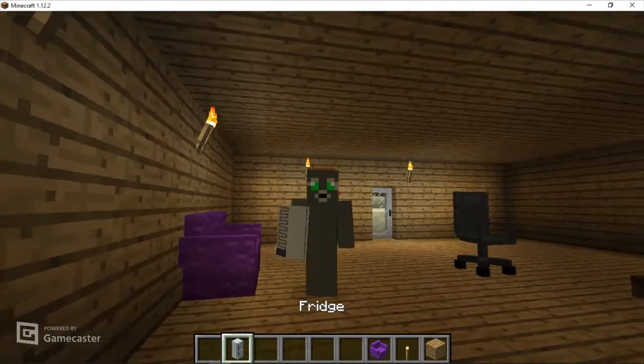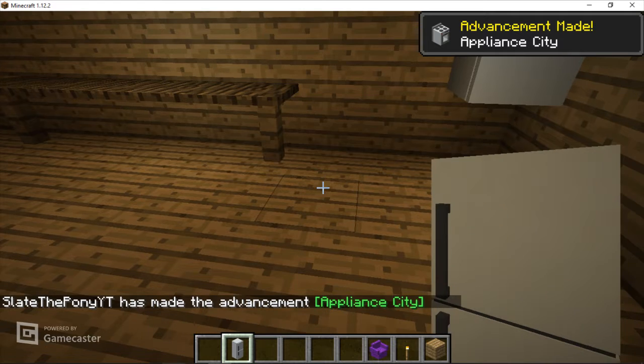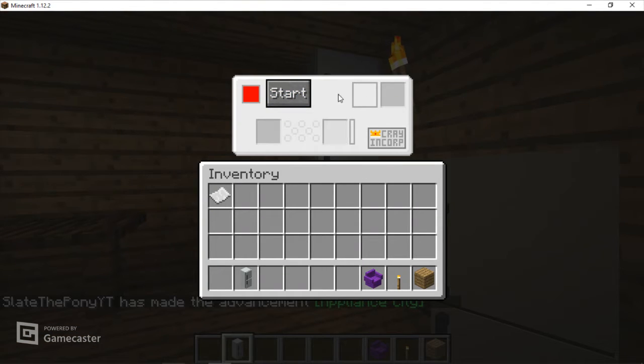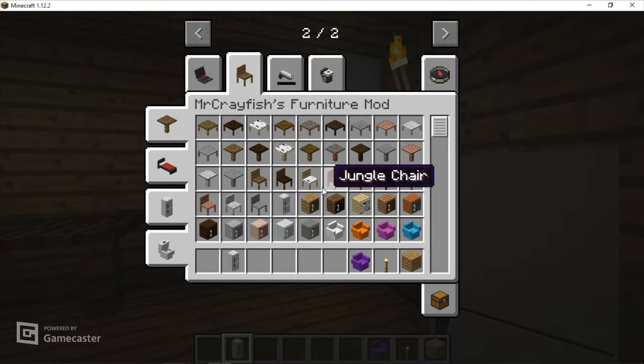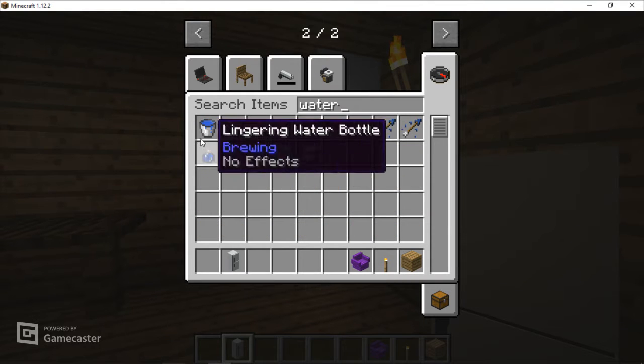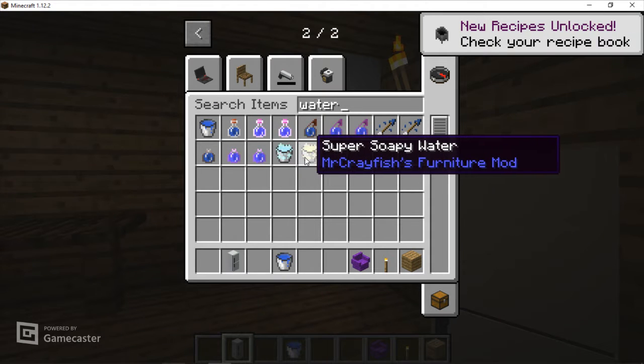You can also do a fridge. It's floating but you can actually freeze stuff in here, which is good. Let me get a water, for example. Seems like this is from the furniture mod as well — soapy water.